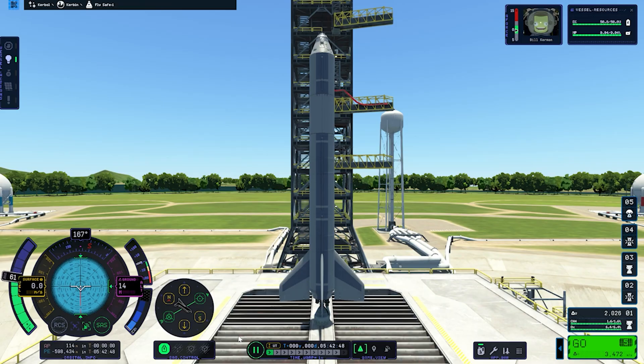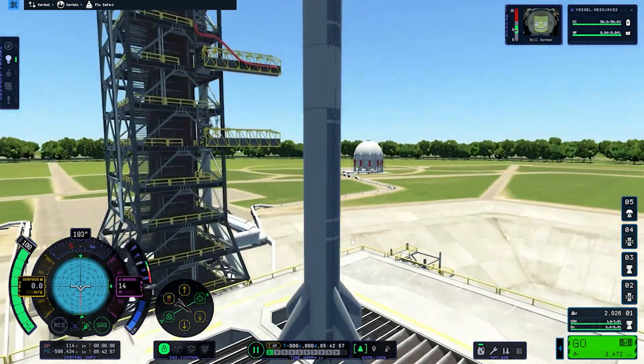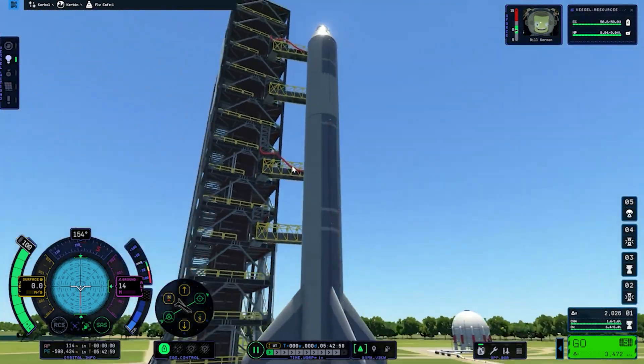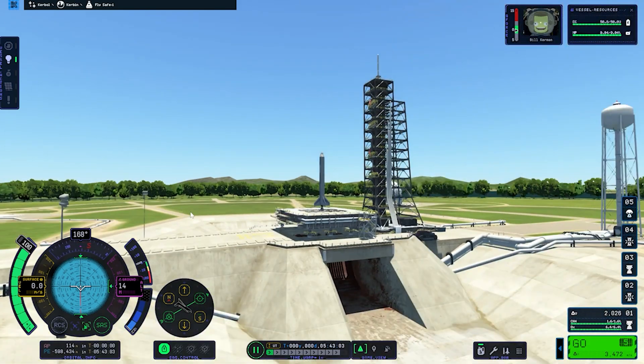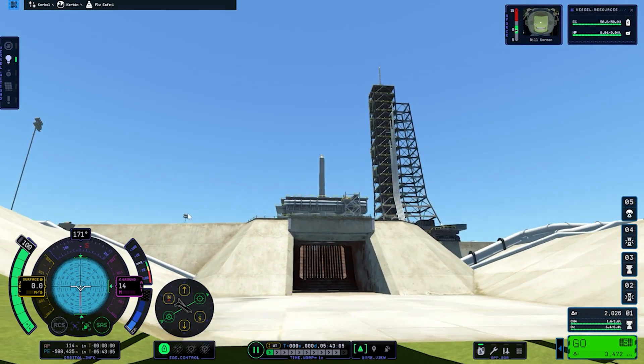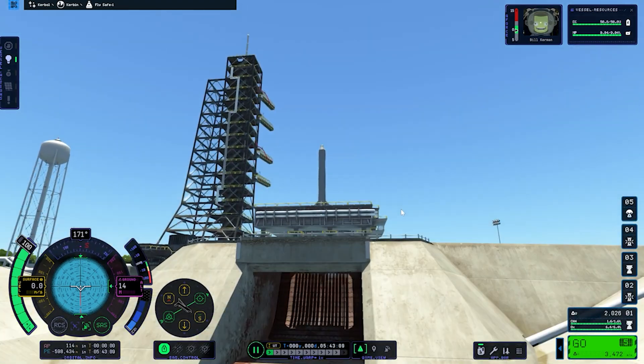Coming outside the assembly building, we can see a lot of details. Another thing I predicted about the terrain — it feels a lot like the game Cities: Skylines, maybe, or it's just me. The Space Center has a lot of buildings, four launch pads, four landing pads, and two runways. This will build a story in career mode for unlocking and upgrading purposes.